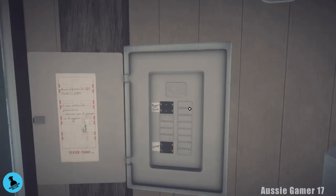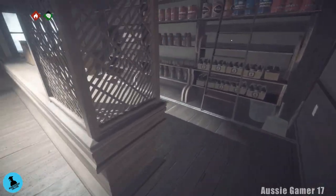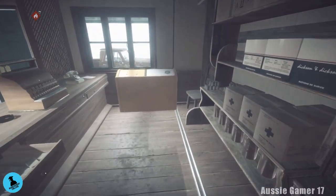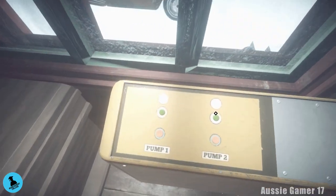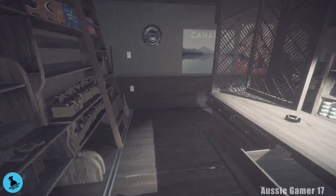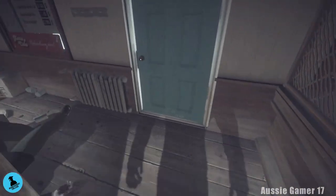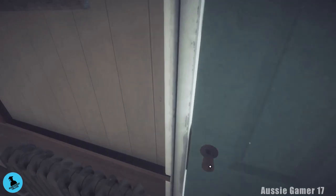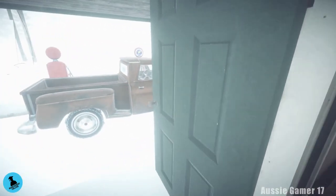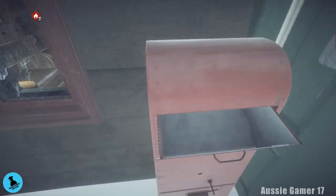That's on so that we can turn on pump two. We do have to still fill up the car, even though we're not going to be using it, just to continue the story. So turn that on, then head outside and open the door. Before we go over to the car though, interact here.